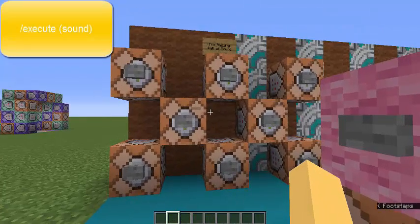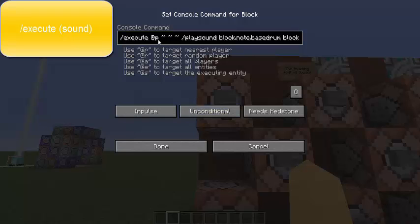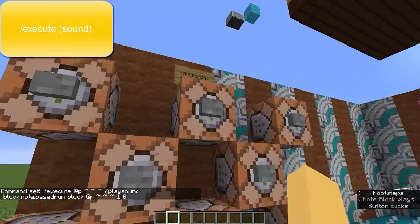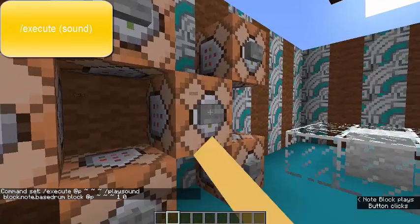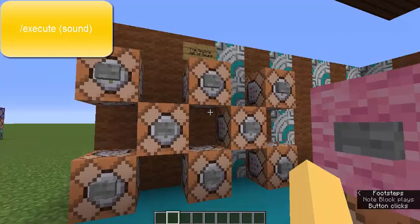Another good use of the execute command is to allow you to play sounds near where a player is, versus having to use fixed coordinates. Sometimes you want things to trigger based on where a player is. For example, I can have execute run based on my position, play a sound — I have the bass drum sound — and it plays wherever I'm located. When you use execute this way, you're saying the player is running it versus the command block, so it knows to play the sound where I am. There are a lot of cool new sounds in Minecraft with 1.12.